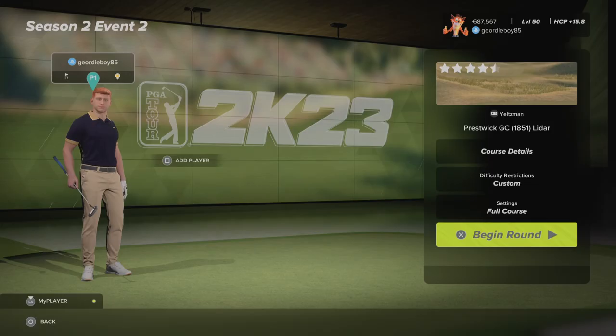Hi there and welcome back to the channel. I'm playing the Sanctuary Legend Swing Ultra 2 Sim Society. It's season 2, event number 2 at Prestwick Golf Club 1851 LIDAR by the designer Yeltsman.